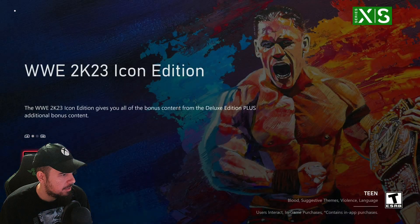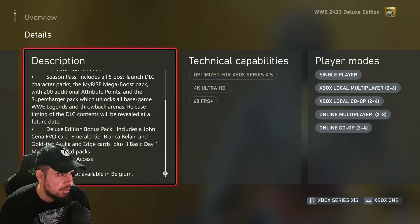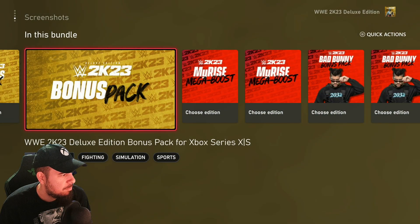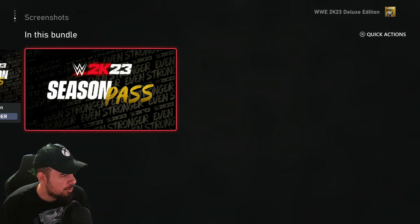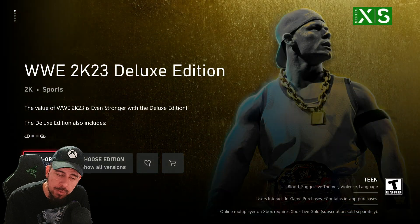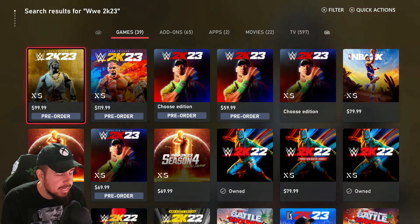Let's go to the Deluxe real quick — the $100 edition. It's just minus the Icon stuff. It does say 60 FPS plus, so it might reach up to 120 if you have it set up that way. You can pre-order the Season Pass — right now it doesn't say how much it is, but it is listed in the store. So that's everything featured for the Deluxe and Icon over here on Xbox. I like the artwork — I dig it.